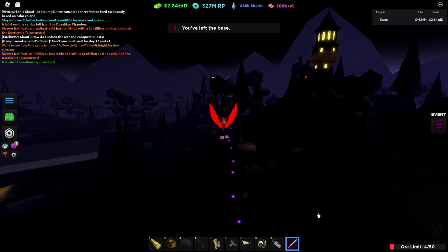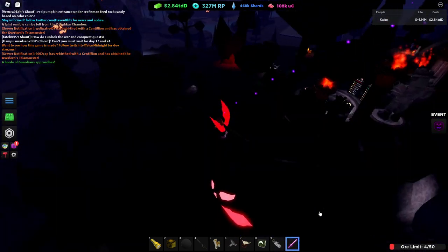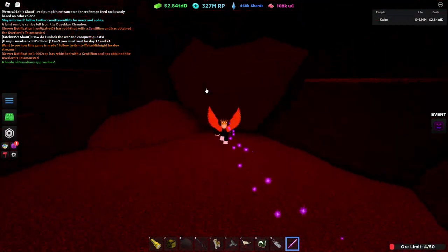In order to figure out which color you need to use — there is a specific set of colors — you can go over to the Chasm, it's near the leaderboards. Enter this big thing right here. Once you're in, go ahead and check the color. This one is orange, so we are going to make an orange candy.